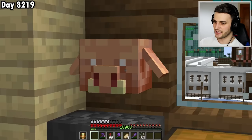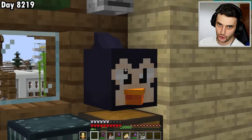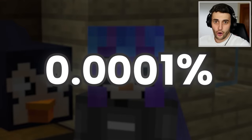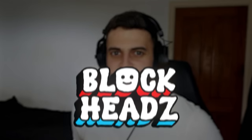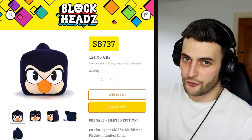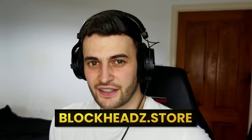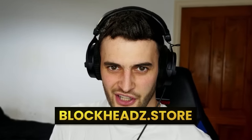There's actually a mob head even rarer than the Piglin Head — the SB737 blockhead. Only 0.0001% of people have this one, and you can too in real life. I've teamed up with Blockheads to turn this design into a plushie, and it even comes with sunglasses. They're only available for a limited time, so go to the link at the top of the description.